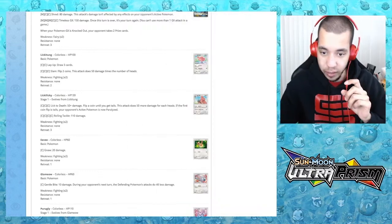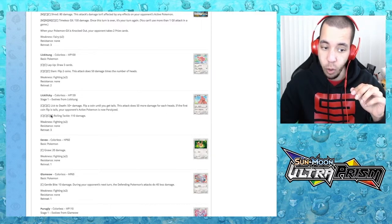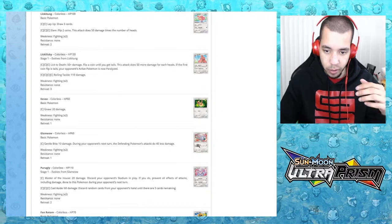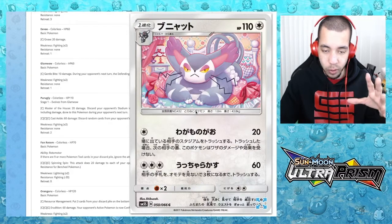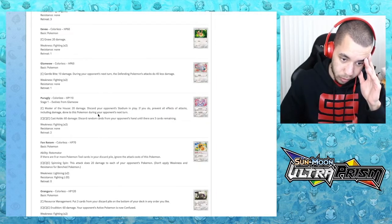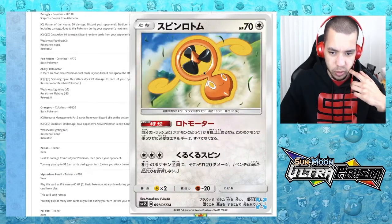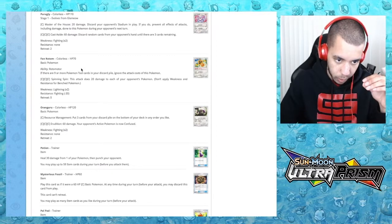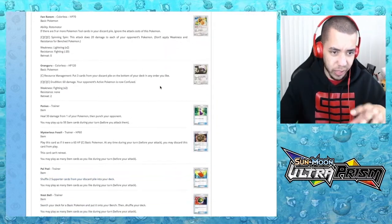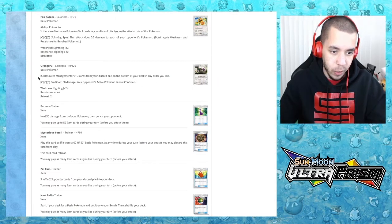Lickilicky has Lick to Death — 50 plus flip coins for 50 more each heads, and if the first flip is tails the opponent's active Pokemon is paralyzed. I'm using this in pre-release. Then we have Glameow and Purugly — Master of the House does 20 damage and discards your opponent's stadium. Fan Rotom is a normal type for some reason — 20 damage to each of your opponent's Pokemon for three energies. Tapu Koko is still a thing. Another Oranguru: Resource Management — put three cards from your discard pile to the bottom of your deck in any order.